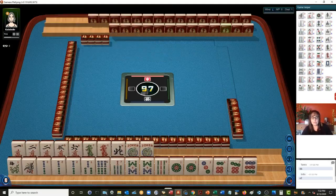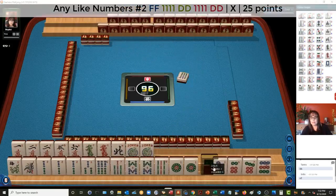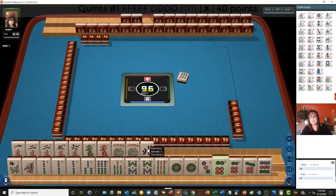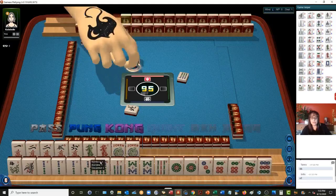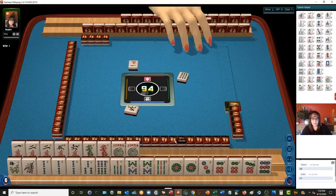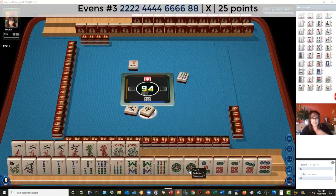We might be able to play like numbers, or maybe a quint even. We only have one wind — I think I would let that go. North wind. So we have six, seven, eight, nine, six, seven, nine. We have a pair of eights, no four. We do have two, six, eight, but no four. If we can get a four BAM, we might be able to play that third hand down under two, four, six, eight.